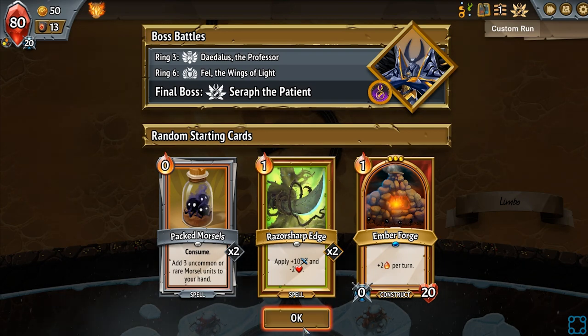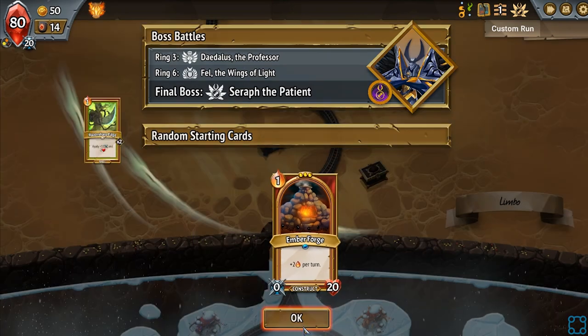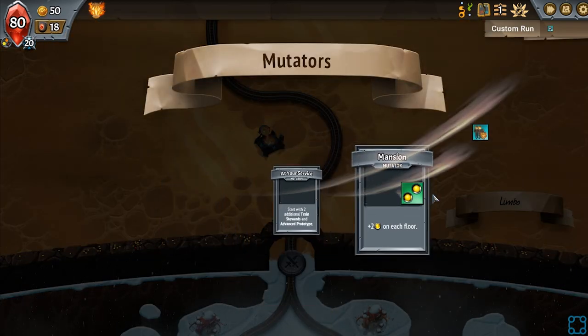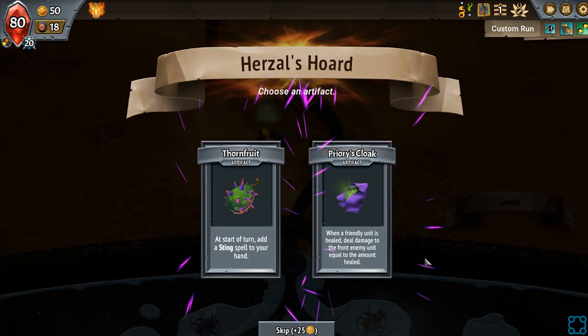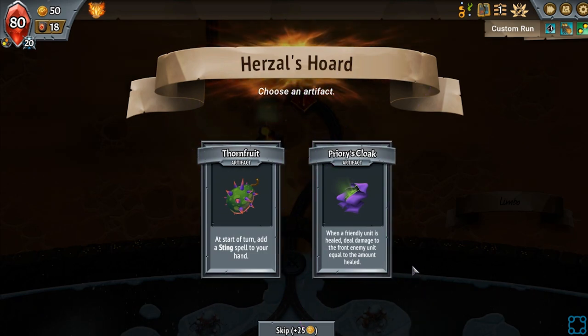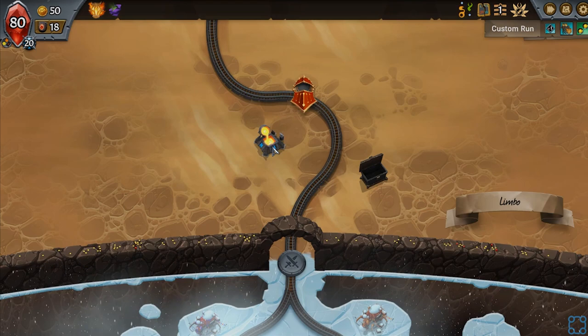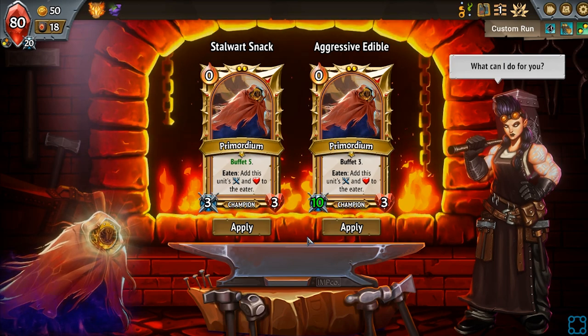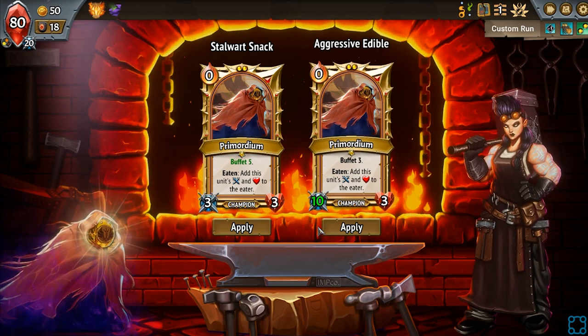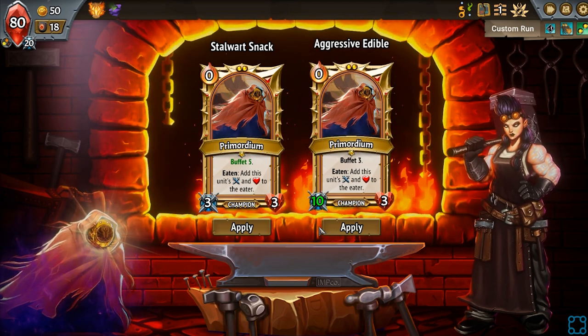Ember Forge. This will be kind of fun. Start of your turn, add a Sting Spell to your hand. Nah. So I think I actually only want to do Buffet 3.